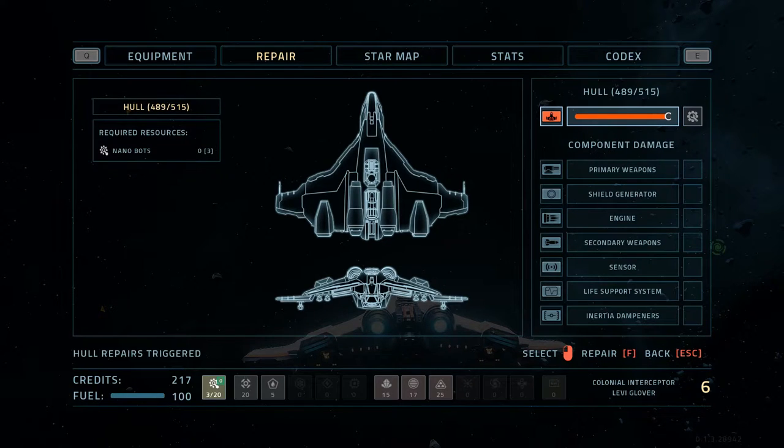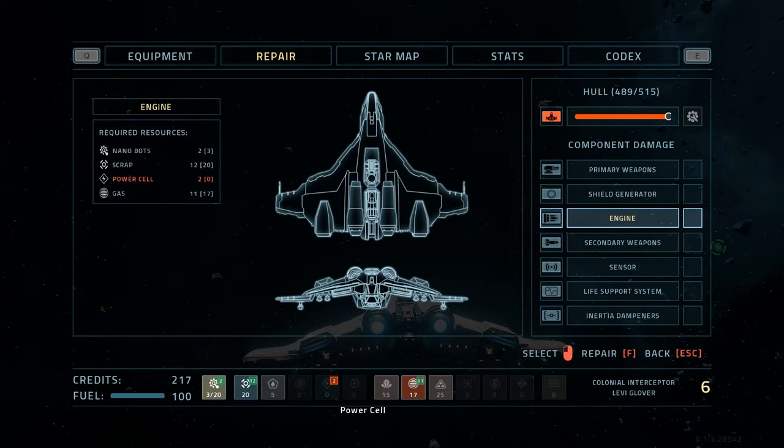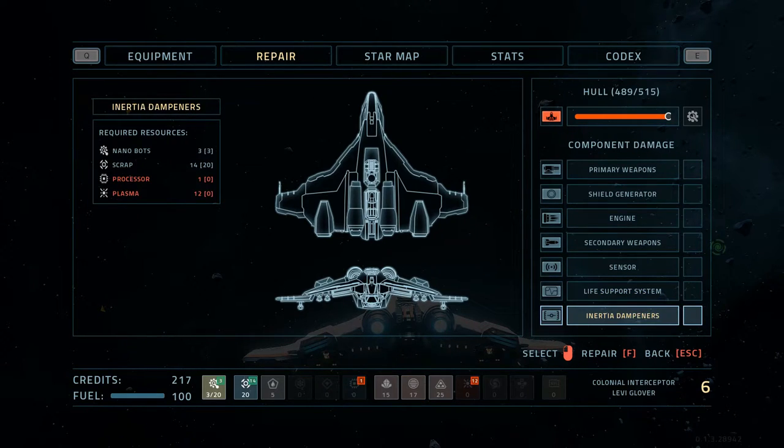I do have a little bit of damage, so we'll use one nanobot to repair my hull. You can take damage to individual components of your system and you can see what a repair cost would require. Power cells for the primary weapons, shield generator requires crystals, engine requires power cells. Secondary weapons require processors, sensors also use processors, as well as plasma and scrap nanobots. Life support system uses compound, and inertia dampers, if damaged, require a processor and plasma for the main components. All of them require scrap and nanobots as well, and your hull just requires nanobots.